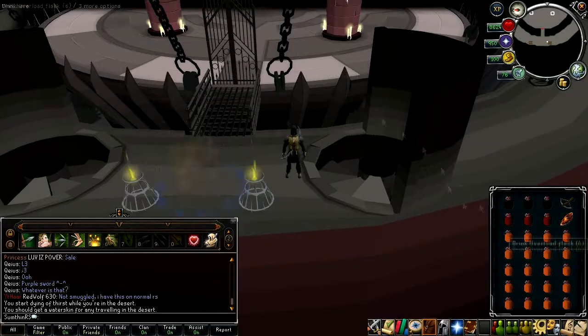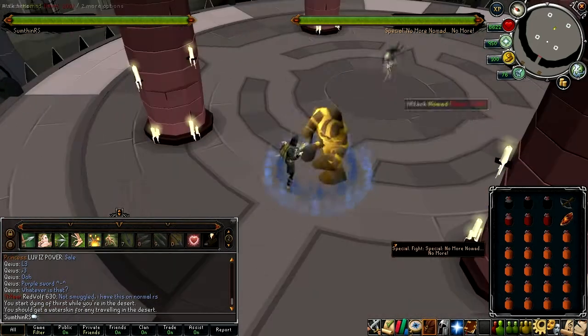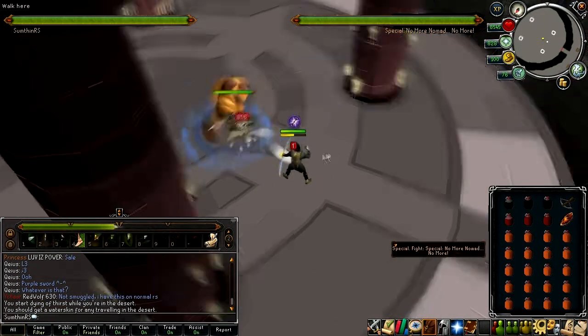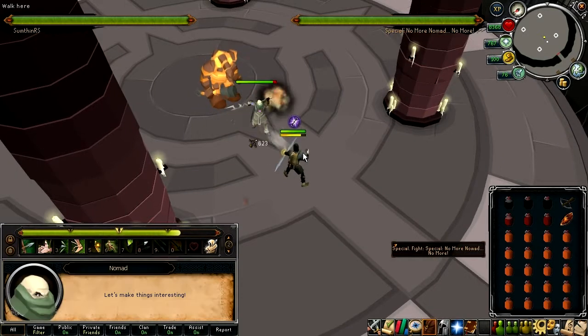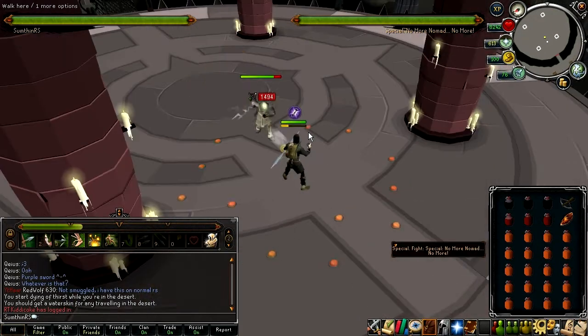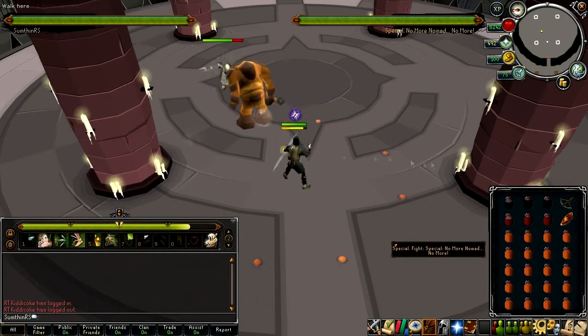You guys remember Nomad, right? One of the hardest quest bosses in the game? Well, here's a sped-up clip of me doing double Nomad in the Dominion Tower with generic range gear on the beta, using just three overload doses and just less than three super prayer flasks. Needless to say, things have gotten a lot easier in the beta.